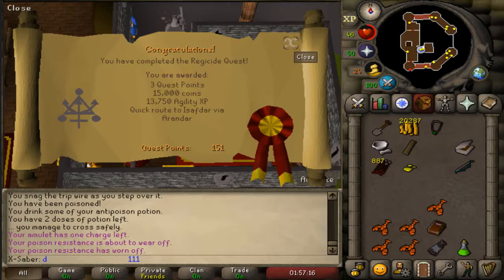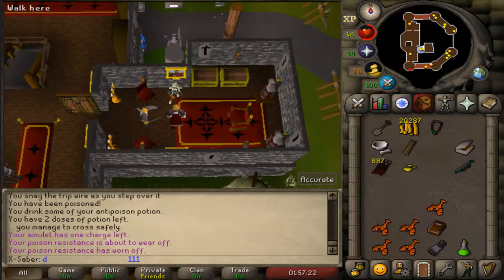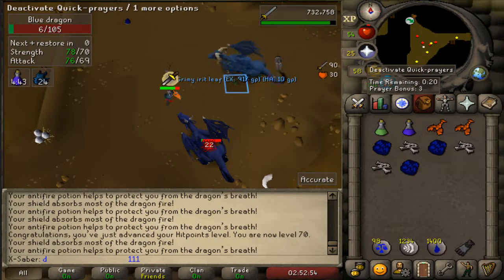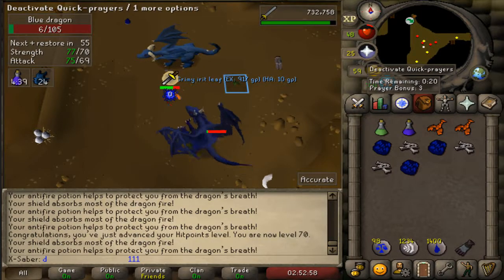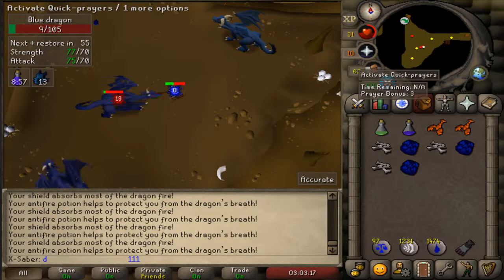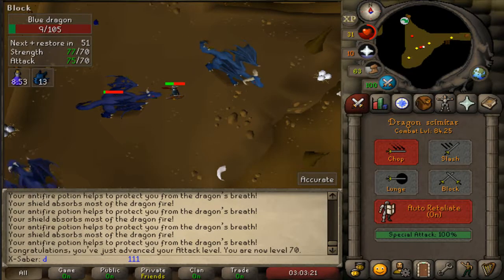We can finally get to the elf place without having to go through the Underground Pass. 70 hitpoints - the way it came up on the screen and went right away because I was fighting something. Whoops. And come on - there we go, 70 attack! Juicy juicy juicy. Now we can use the whip.